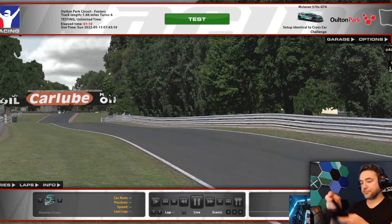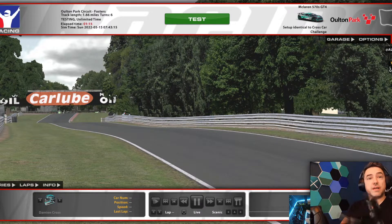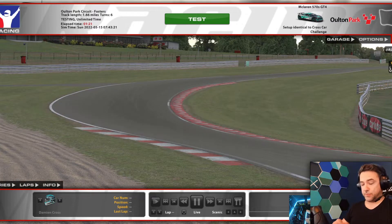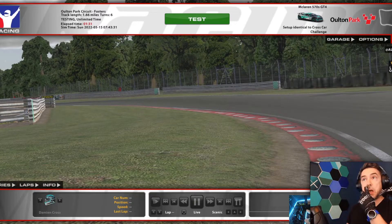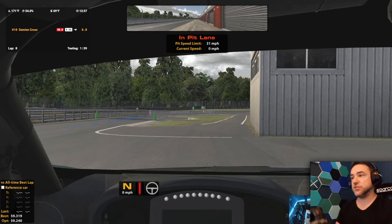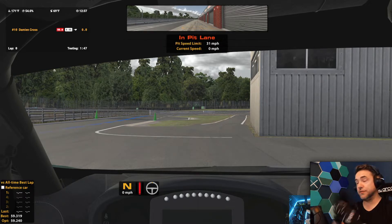We're ready to go at Oulton Park. Why Oulton Park? It's a nice little track — we're going around the Foster Circuit, which was actually the first circuit I ever drove on in real life when I got my driver's license. I'm 40 now, so you're watching a bloke in his 40s trying to deal with modern technology. We're taking a GT4 car out — a McLaren. The reason I chose GT4 is that it gets around this Foster Circuit in about a minute, which is a great little target.